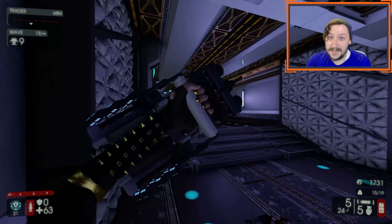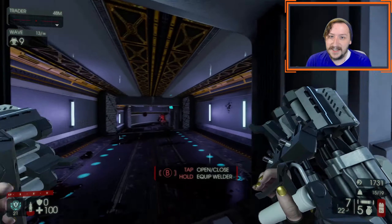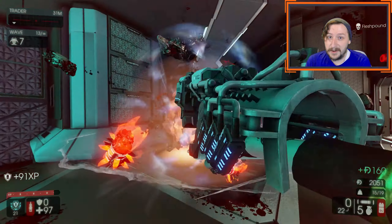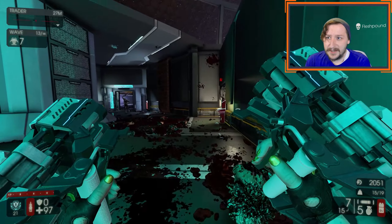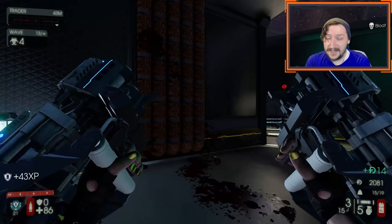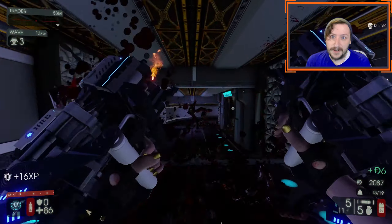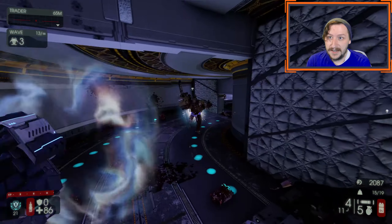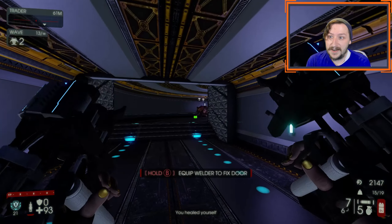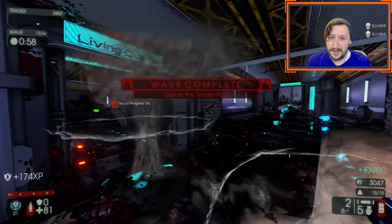This weapon feels a lot like the HZ-12, except the HZ-12 is better in pretty much every way. The only thing the HZ-12 can't do that this one can is block — but Support already has a weapon that blocks 100 times better than this. It's like firing the HZ-12 but forced to fire both barrels one right after the other, with a delay between shots during which you cannot do anything. You can try to reload cancel, but you can only really get away with bashes — you can't block cancel while reloading or firing, which is very annoying. So you'll mostly be using heavy attacks at close range while spamming block, then backing off for primary fire that's still underwhelming.